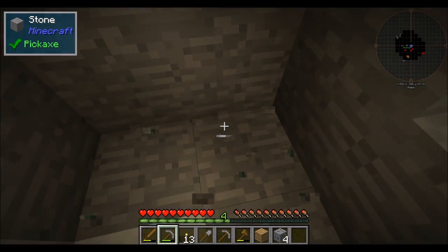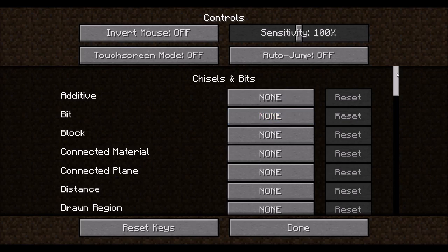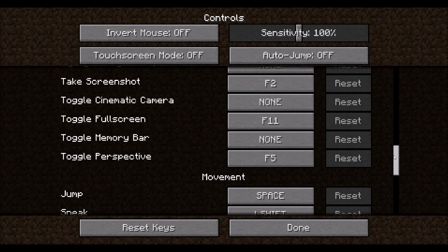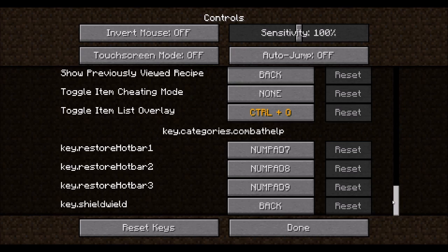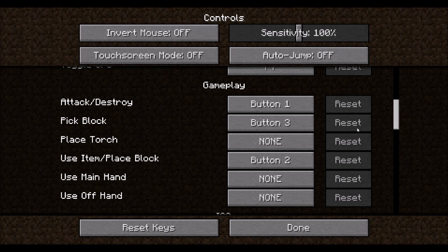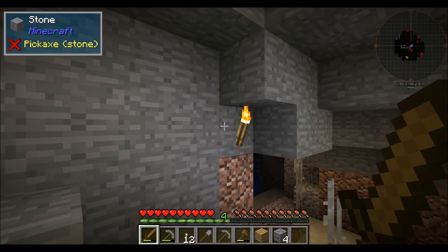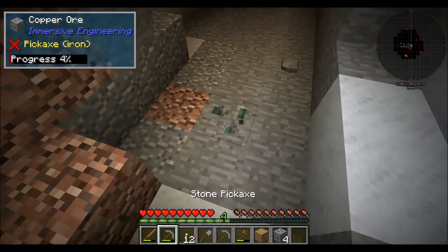We've got Middle Torch, which adds a hotkey. So if you go into your controls there should be a hotkey under Middle Torch — it's under Gameplay, Place Torch. What that does is you push the button, and as long as there's a torch on your hotbar somewhere, it'll place the torch regardless of what's actually in your hand. That's kind of cool.